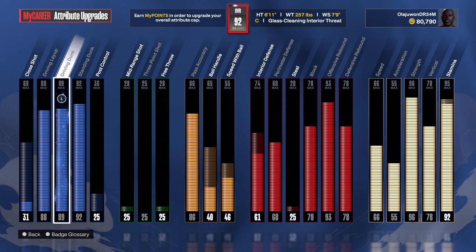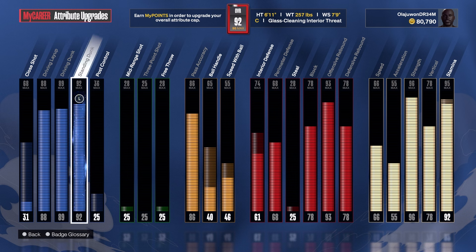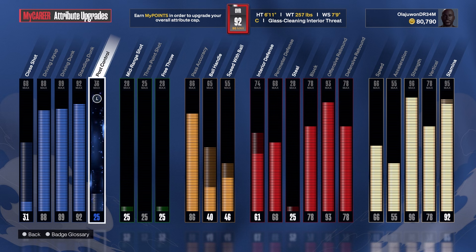In the coming up gameplay we drop a near 20-20-20: a 22-point, 25-rebound, and 17-assist game. Having that 86 pass accuracy is extremely nice, and if you actually look up some of Shaq's passing highlights, he had some very underrated passing abilities.